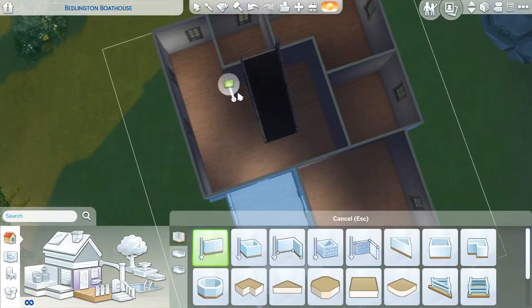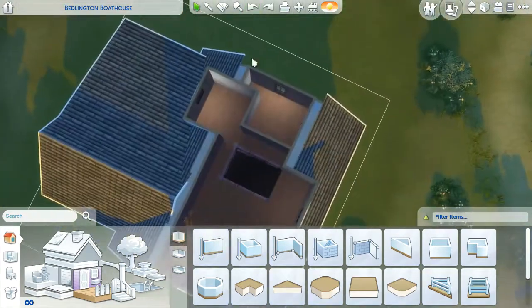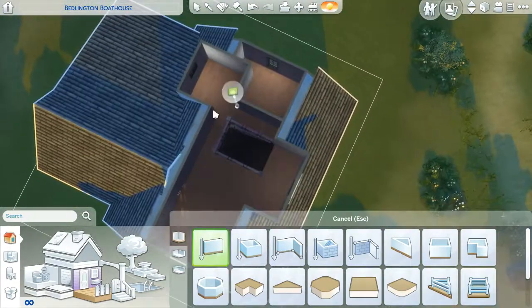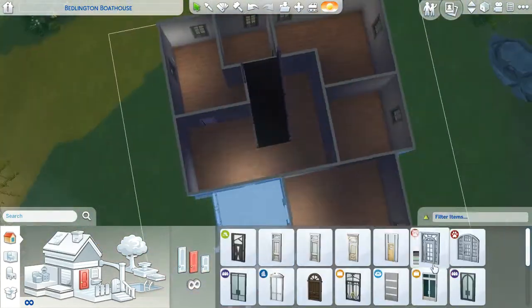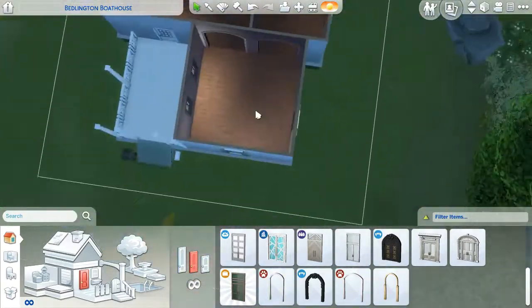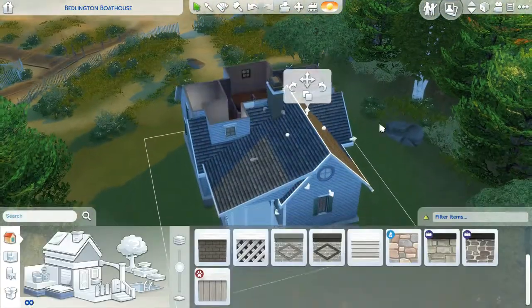So in this episode we are doing the Bedlington Boathouse, which is the starter home in Brindleton Bay. Brindleton Bay is the world that came with Cats and Dogs, if you guys didn't know. I really love this world so much, and I didn't love this house, so I decided I needed to renovate it immediately because yikes — it was very yikes. There will be before and after screenshots at the very end.